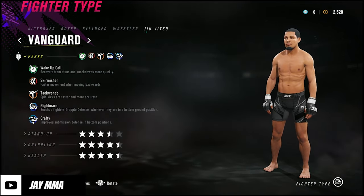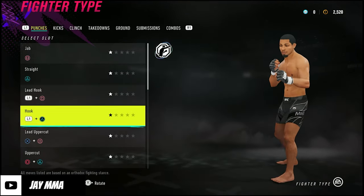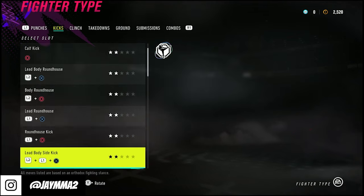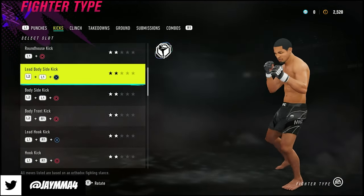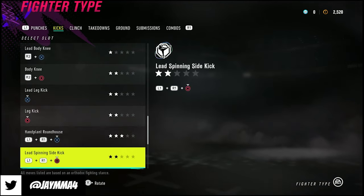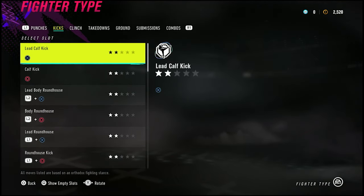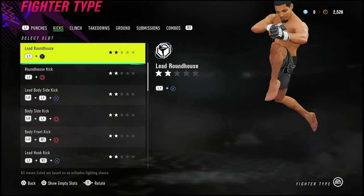Let's go through the moves. The boxing isn't really that great — all the punches are pretty much one star except the lead spinning back fist. The kicks though: two-star calf kick, two-star roundhouse. They have the side kick, lead side kick, hook side kick, lead hook kick, body front kick, body side kick — all these variations. Oblique kicks, a hand plant, the lead spinning side kick going both directions — that's crazy. They also have a tornado kick, cartwheel kick, and a flying knee.